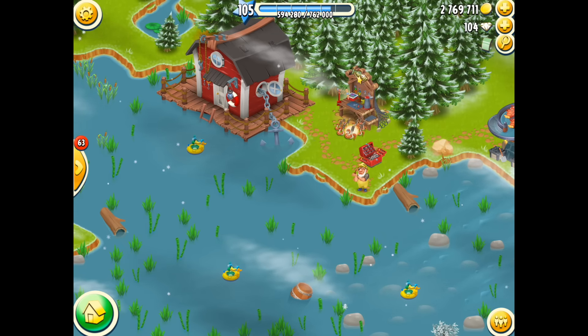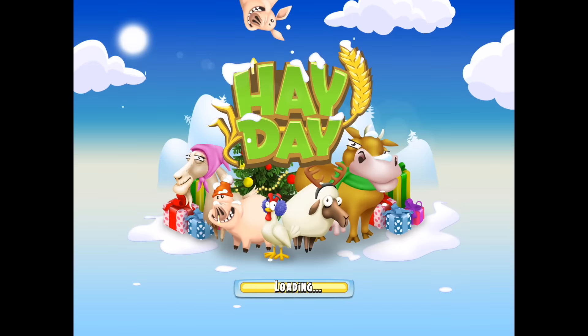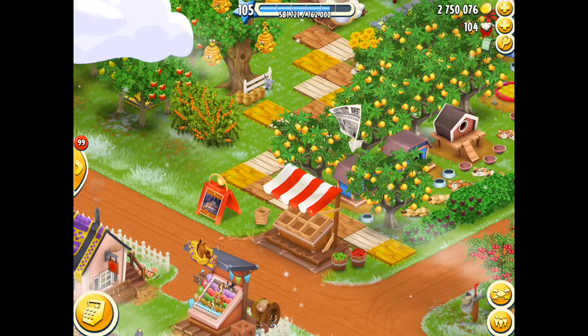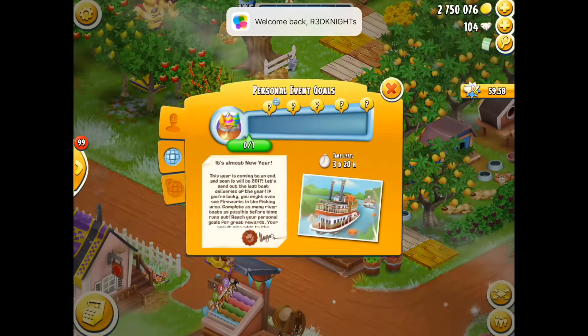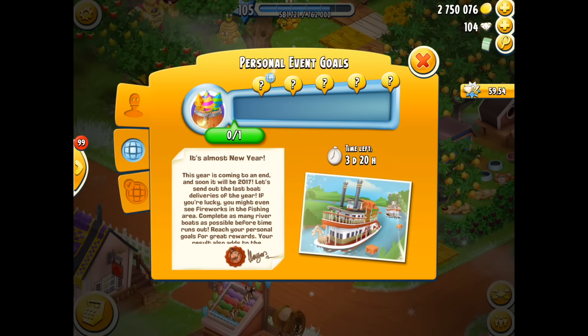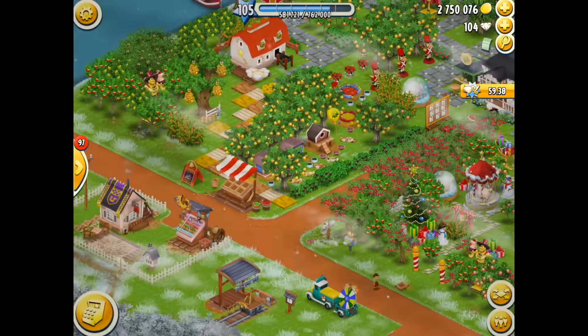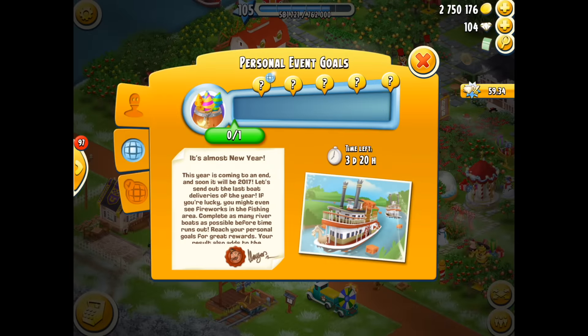This year there was something slightly different within the game and I really wanted to get it. Hay Day introduced a very special decoration. To get it, we needed to complete an event task, which was very easy — all we had to do was complete some boats. Then we would get this awesome barrel of fireworks, just like the one that explodes in the fishing area, except it would be for the farm.